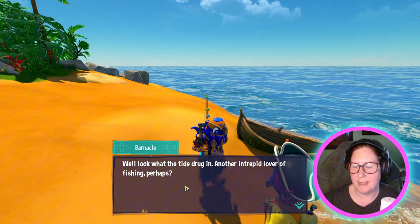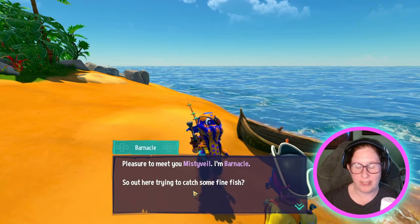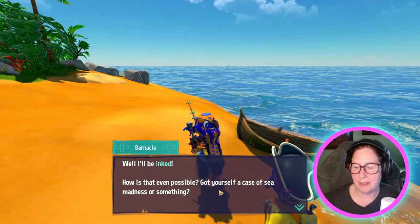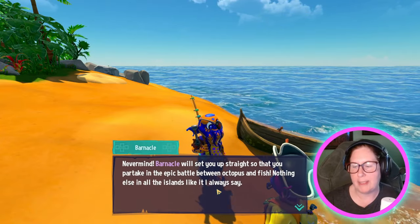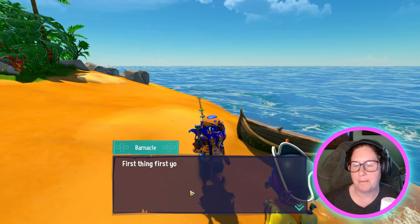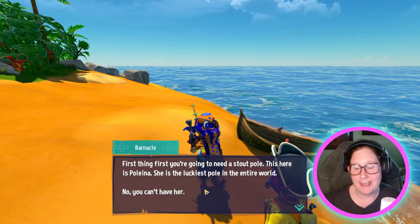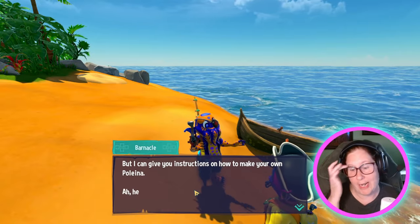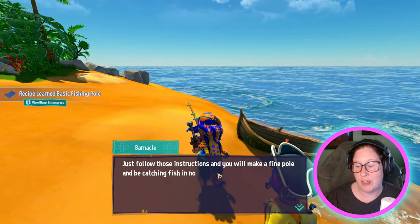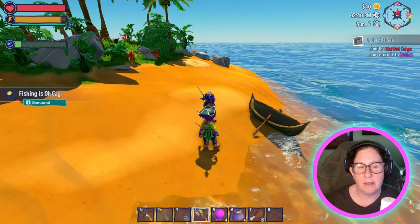Barnacle — 'Well, look what the tide dug in. Another intrepid lover of fishing, perhaps. I'm Barnacle. So are you out here trying to catch some fish?' No, I don't know how to fish. 'Well, I'll be inked! Barnacle will set you straight so you can partake in the epic battle between octopus and fish.' First thing you need is a stout pole. This here is Paulina — the luckiest pole in the entire world. No, you can't have her, but I can give you instructions to make your own. Come on back when you've got your pole made and I'll take a look at it.